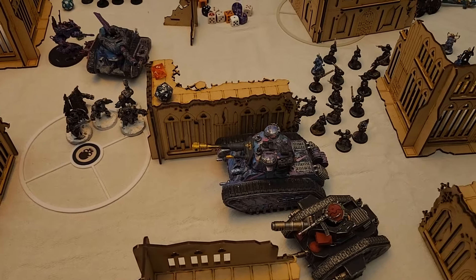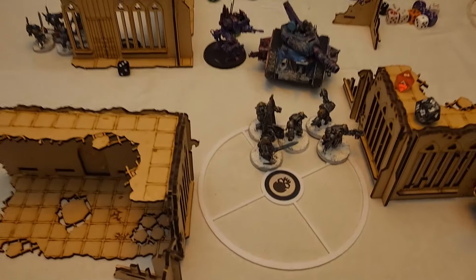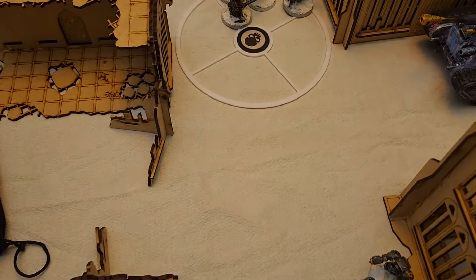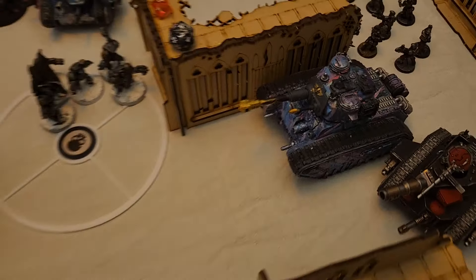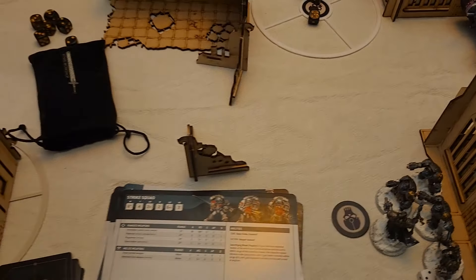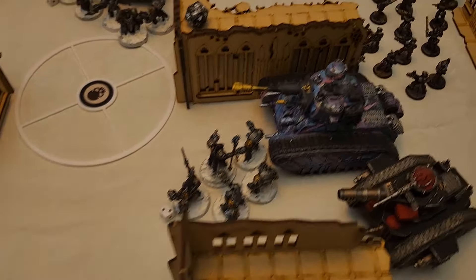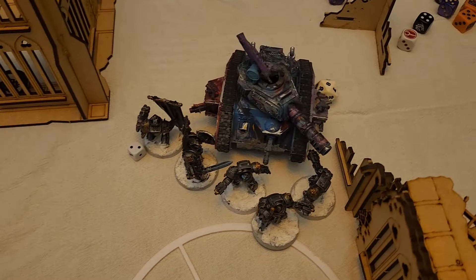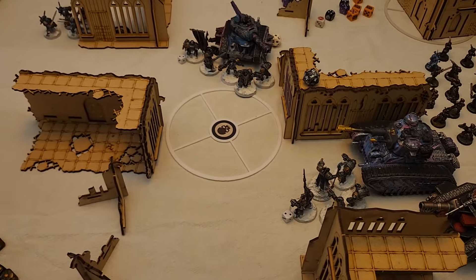I do have a CP for a charge reroll. I dual-charge Drago's unit into the Leman Russ and the Sentinel — rolled a 12, that'll do. Strike Squad charges in on a 7. The other unit charges the Leman Russ with an 8. In melee, my awful luck continues: the Rogal Dorn is at 2 HP, one tank is down to 6 wounds, another keeps making saves. I killed the Sentinel. I get no points for Bring It Down and toss Cleanse, so the score stays 27 to 27.